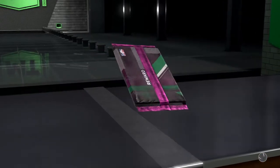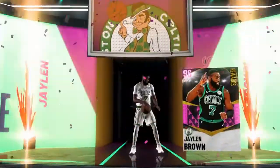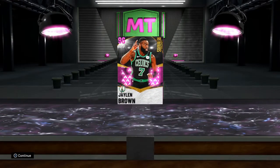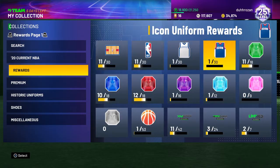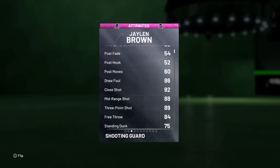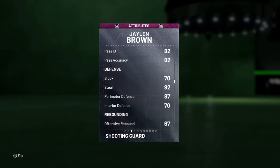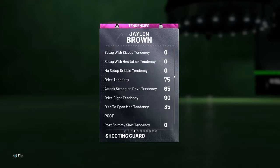We're about to redeem this free Pink Diamond Jalen Brown — let's get it! Look at my boy Jalen Brown, look at him shining. Let me check out this card: 89 layup, 88 mid-range, 89 three-point, 84 three-point, 95 driving dunk, 86 ball handle, 87 perimeter defense, 92 steal, 88 speed. This card looks great man.